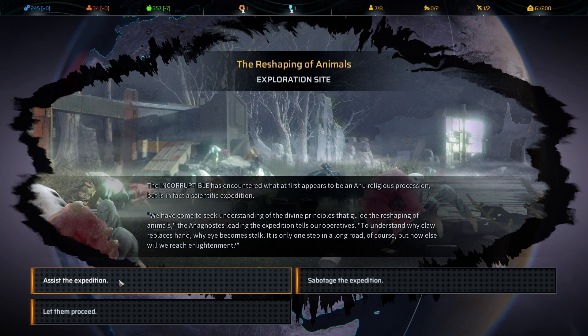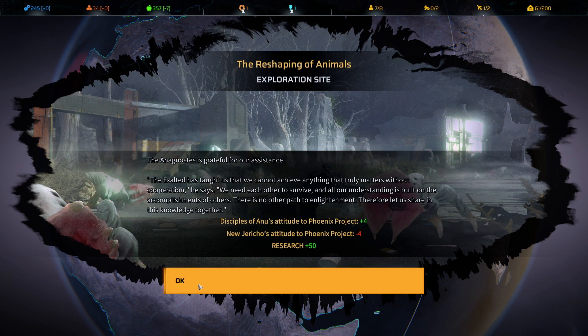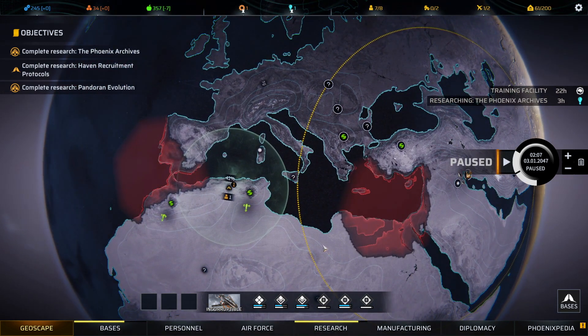New Jericho's attitude to us dipped, but we gained some research — good. The agnostic thanks us, saying: 'The Exalted has taught us that we cannot achieve anything that truly matters without cooperation. We need each other to survive and all our understanding is built on the accomplishments of others. Therefore let us share in this knowledge together.' It wasn't even an Anu base — interesting.